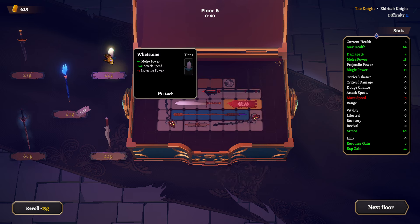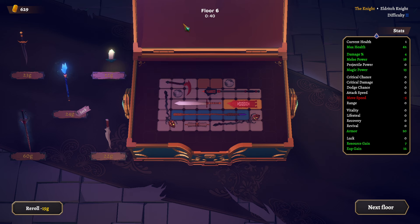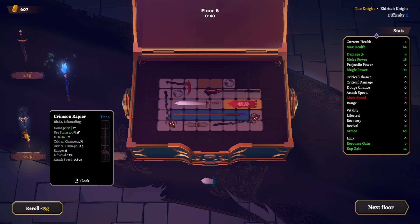Midi power, attack speed — that would be great. Let's put it here for now. Unlock this. Oh, that looks cool — Crimson Rapier. Do we have space for that? No. It has lifesteal: 15%. If we were to get rid of the short sword, we'd still be missing one space.